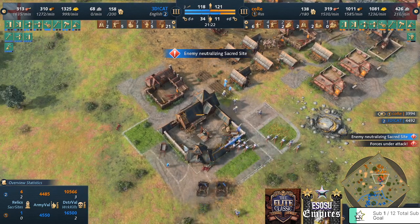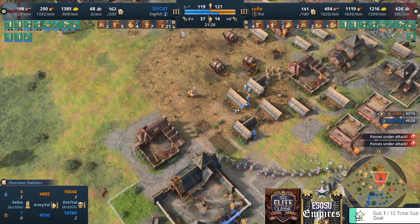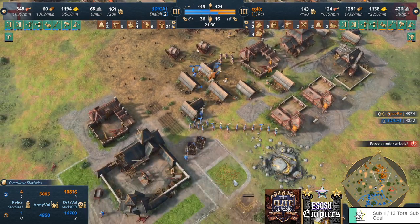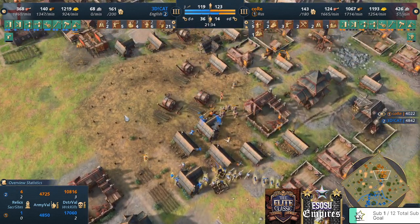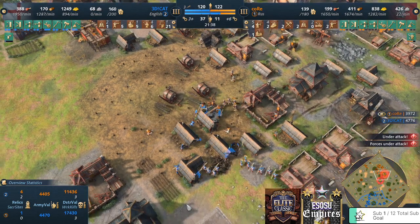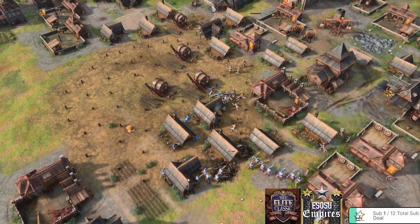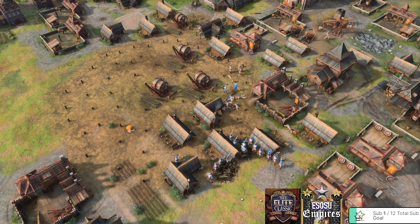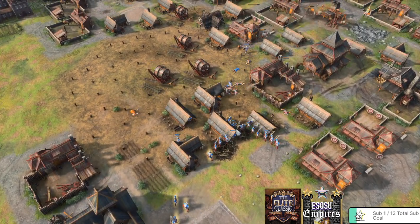Core is sitting on two sacred sites and has a lot of gold — he's floating a bit, short on food. He deposits the fourth relic rather than using it for a Wallow. The English tower gives extra movement speed. This could be the end — Core is under pressure on his own base. It's 36 units against nine; he needs like four manganels right now.